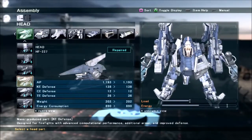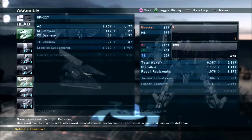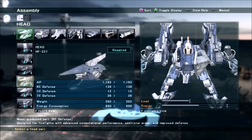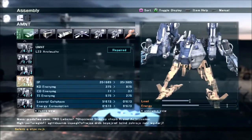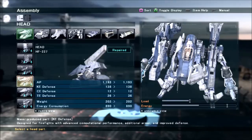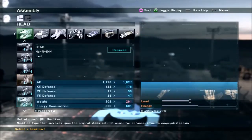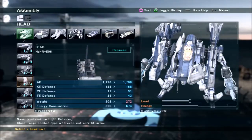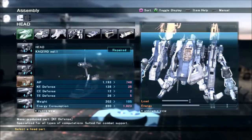Because the F-03 has a further short FCS, having a head with moderate to high camera performance is pretty important. This head has 762 camera performance, which is pretty much the definition of moderate — you're going to get about a 25% boost to your lock-on range, bringing you to about 180-190 lock-on range. I wouldn't recommend going for a head with very low camera, because you'll be missing out on range that can be important when you're fighting at mid-range against someone running away from you.